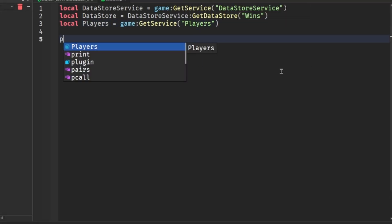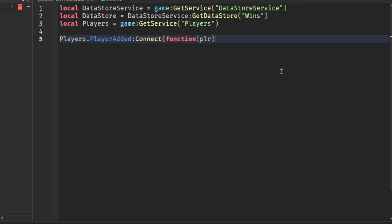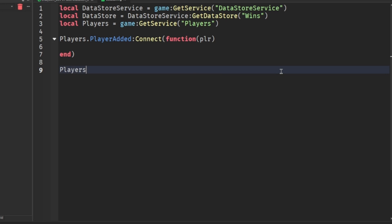We're going to do Players.PlayerAdded:Connect(function(player) and inside we'll create another event handler for saving player data.